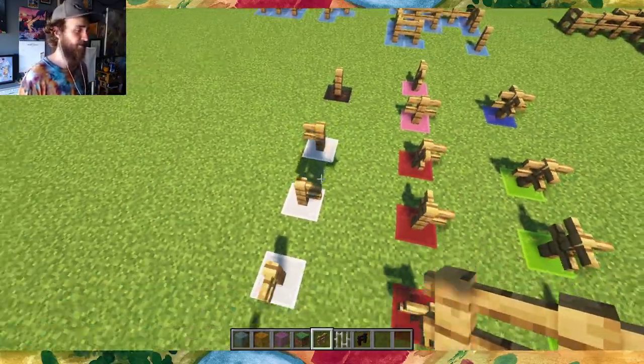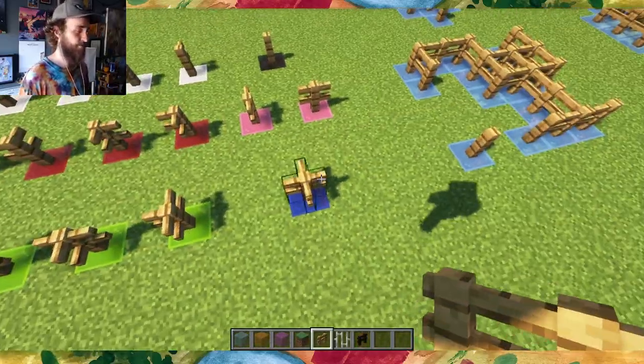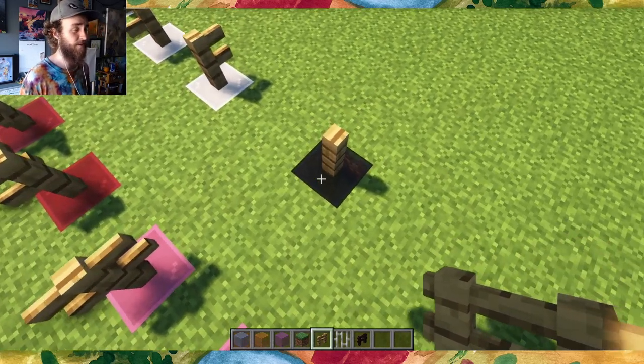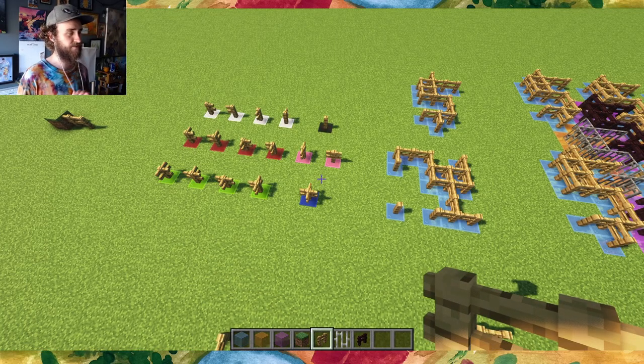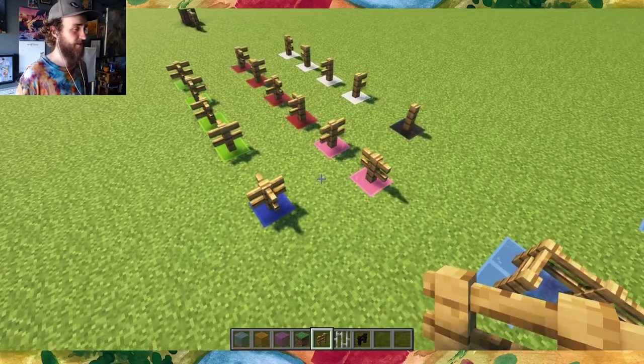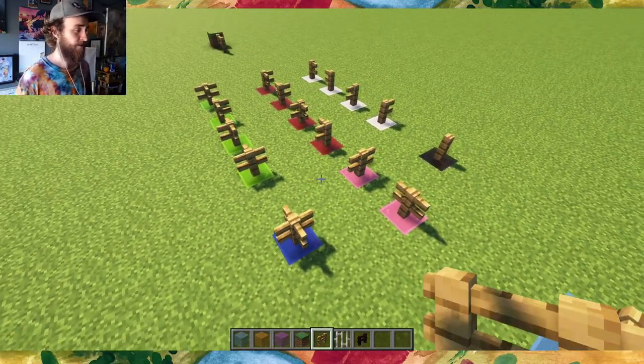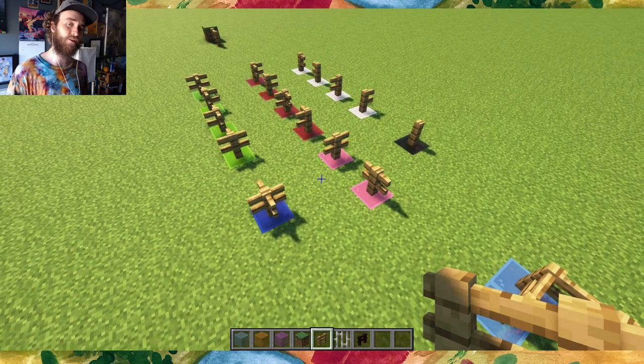That includes fences connected to one other block, fences connected to two, to three, to four, and the lone post not connected to anything. I was asked two questions about these fence shapes, and those two questions together are the puzzle. Question one is: can you find a way to link together the 15 connected fence shapes so that you use each one exactly once?